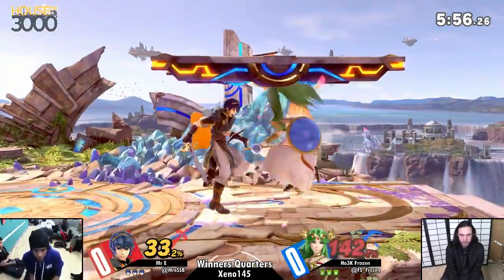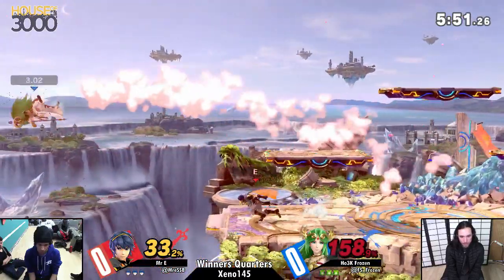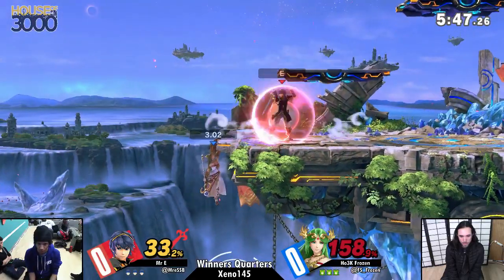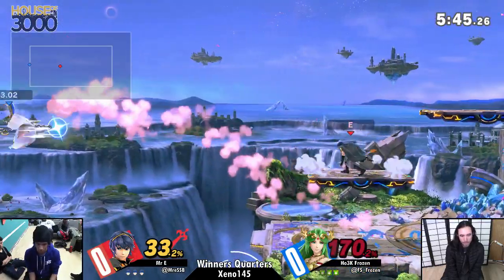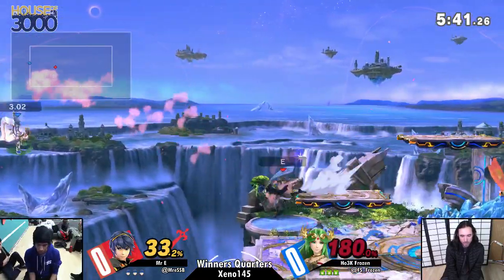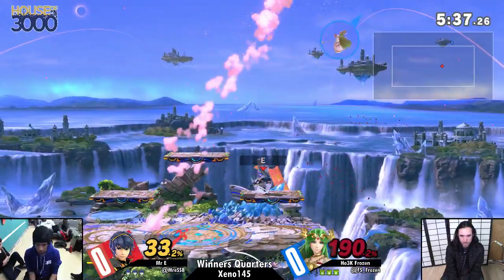EE is a crazy man right now, kneeing this woman and throwing her against the ground. Even in Smash 4, he was really good at doing that — kind of putting hitboxes where you want to be, not where you are, so you just run into his tipper. EE is definitely someone who's really nice to watch play.